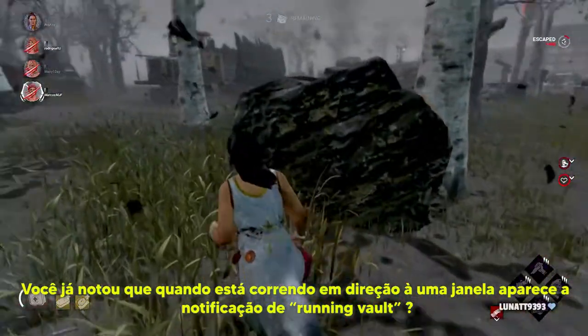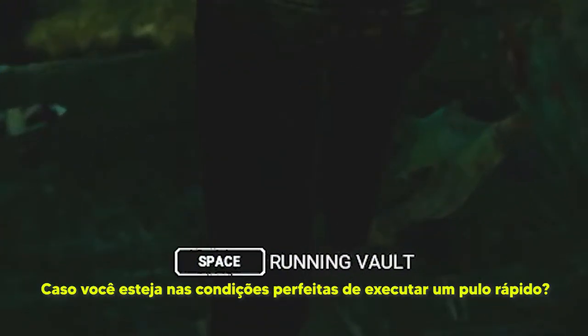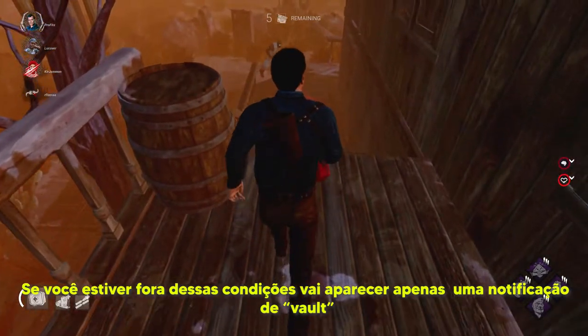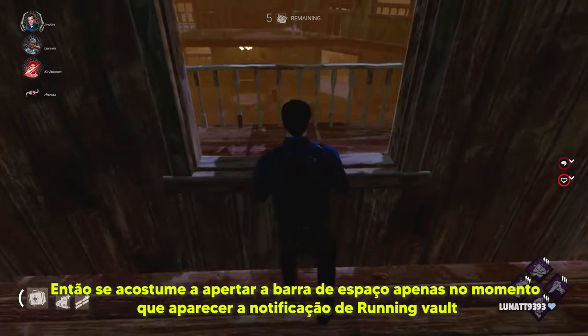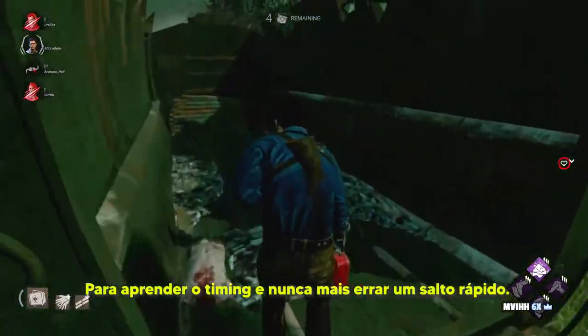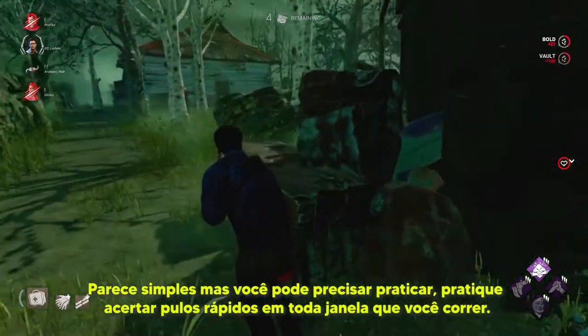Você já notou que quando está correndo em direção à janela, aparece uma notificação de running vault? Caso você esteja nas condições perfeitas de executar um pulo rápido, essa notificação aparece. Se você estiver fora dessas condições, vai aparecer apenas uma notificação de vault. Então se acostume a apertar a barra de espaço apenas no momento que aparecer a notificação de running vault, para aprender o timing e nunca mais errar um salto rápido.